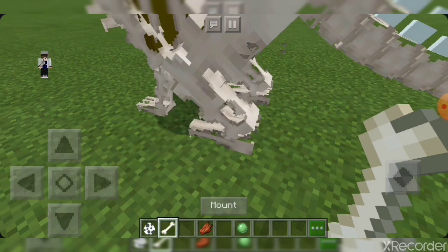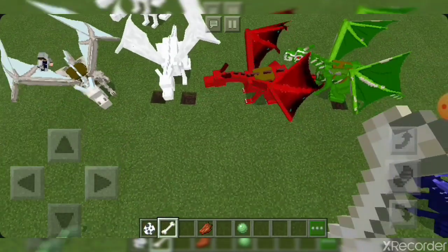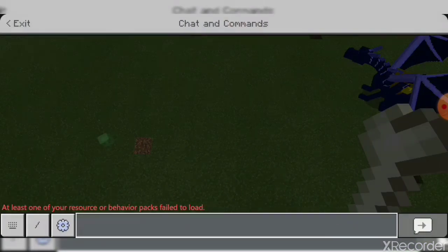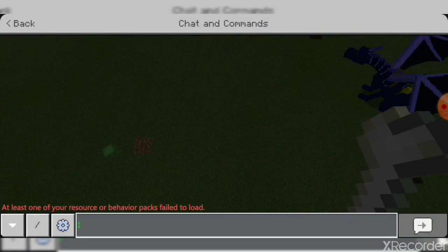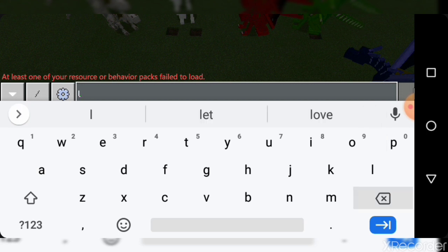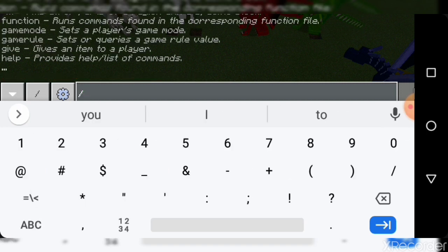We're not gonna be using the ghost dragon for our add-on. We are gonna be using the other dragons. We have the wither dragon, but we're not gonna use it because it puts a bunch of error commands on the screen, which nobody wants to see.